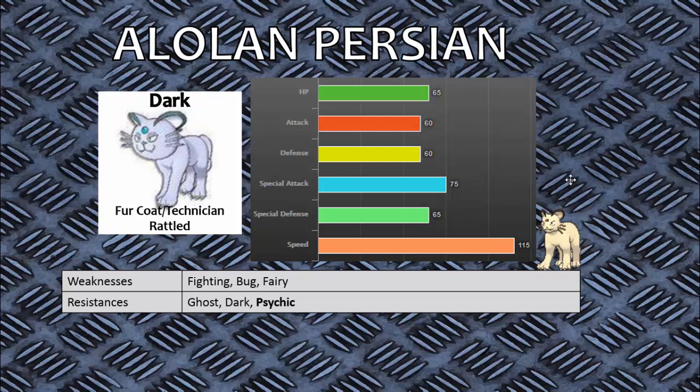Looking at its base stats, they're pretty even across the board. It's not very bulky - its base HP is just okay, and its base attack is only 60, which is very low. Its base special attack is now 75, which is decent since it gets Nasty Plot, but without that you shouldn't expect to be doing much damage. Where this Pokemon really shines is its speed stat: base 115 outspeeds everything in the crowded 100 and 110 base speed tiers, as well as the occasional Pokemon that has base 111 speed.